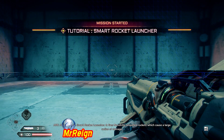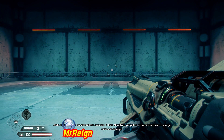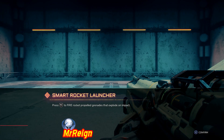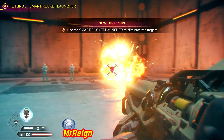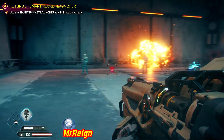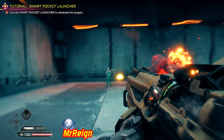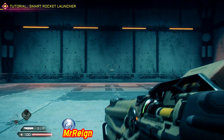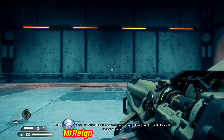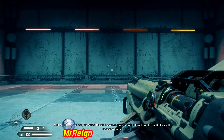That is the smart rocket launcher. It fires nanotrite-propelled rockets which cause a large radius of damage. In precision aim, the smart rocket launcher can lock onto a target and fire multiple small homing rockets.